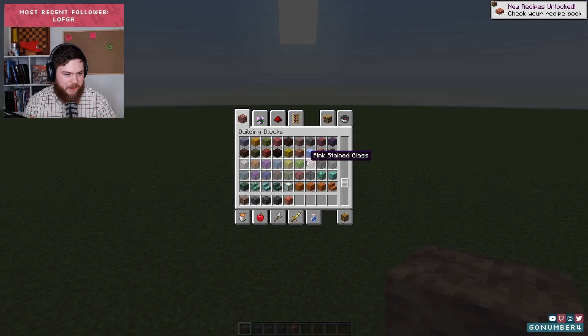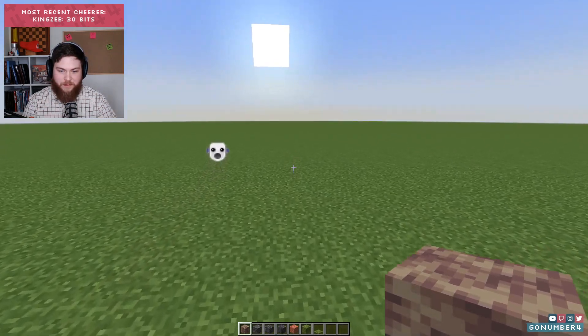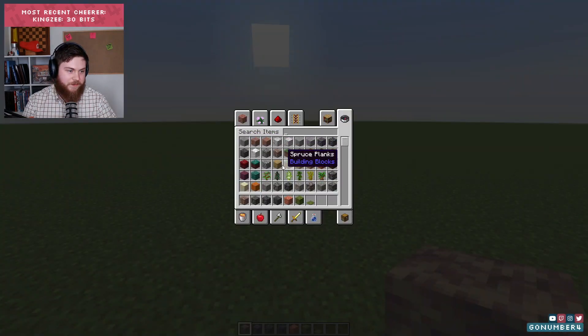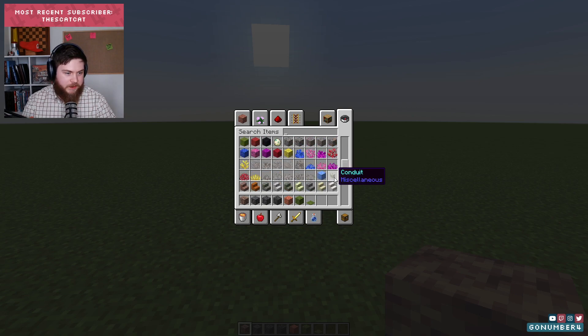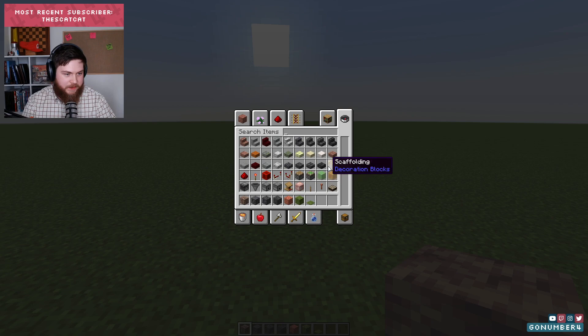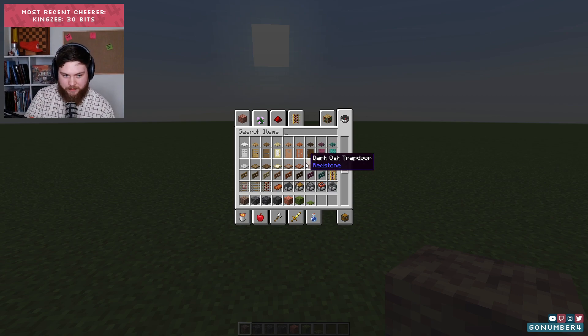There's a lot of cool blocks. I'm excited for the moss though — moss revisiting. Is there anything else cool and new? I kind of just want to look at all these blocks and see if I find any cool ideas for some builds here, and maybe we can just try out some different build stuff.